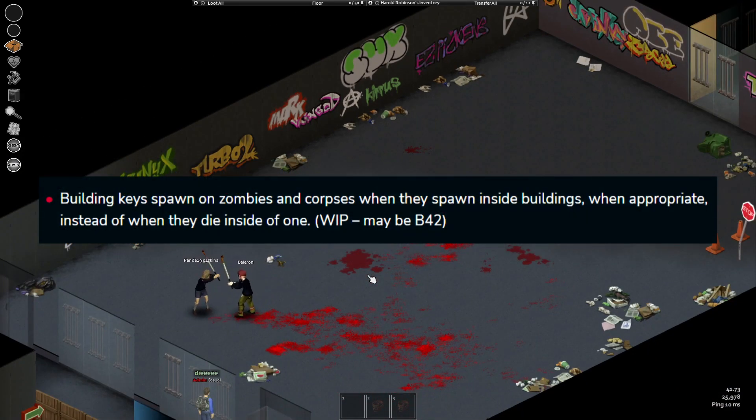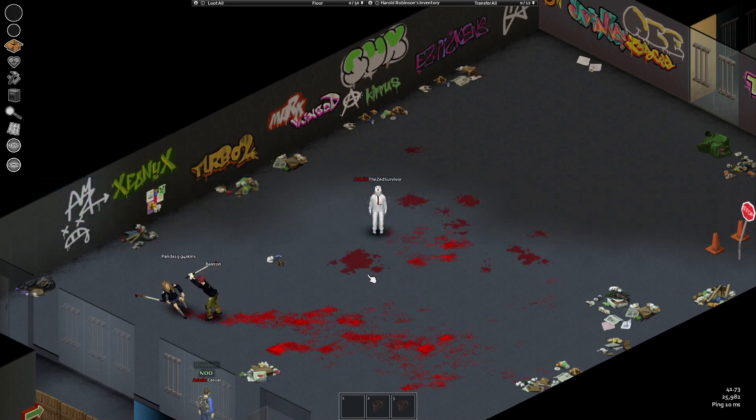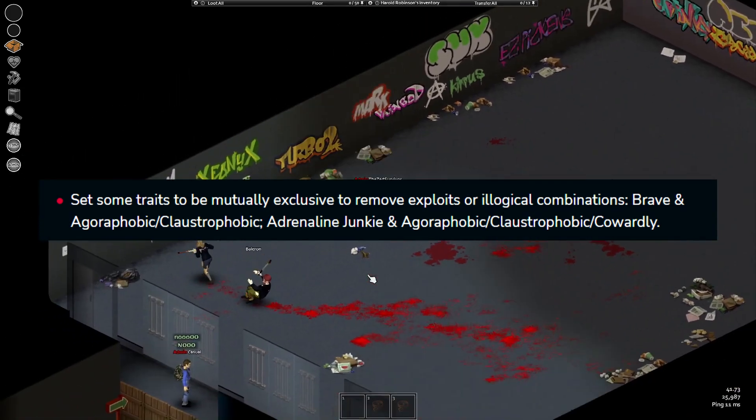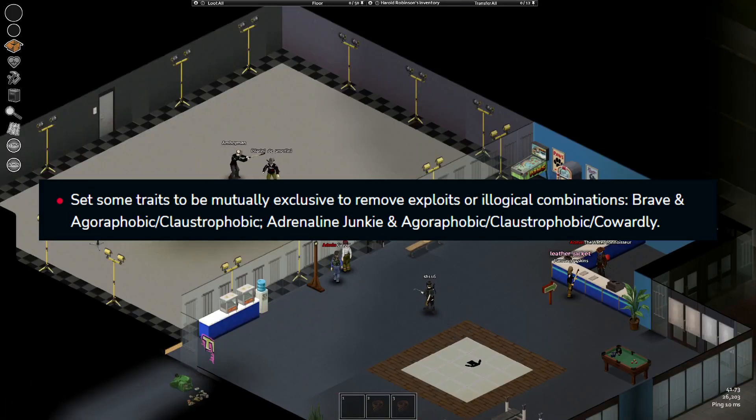Keys will spawn on zombies and corpses when they spawn inside buildings, instead of when they die inside one. Some traits will be mutually exclusive because of combinations like brave with agoraphobia or claustrophobia, or the adrenaline junkie with those two and cowardly.